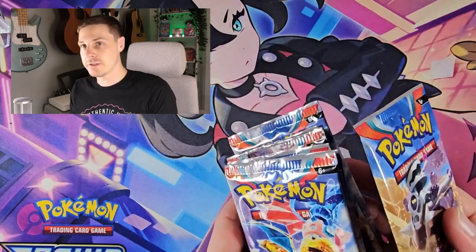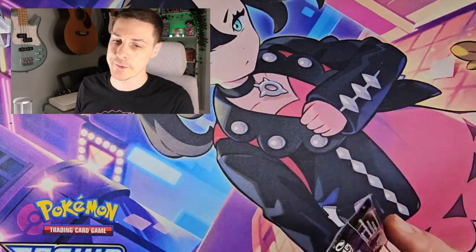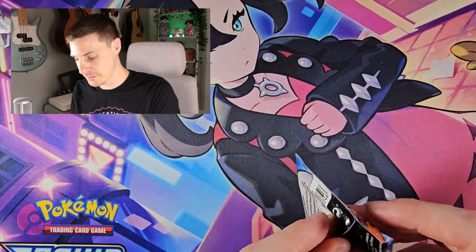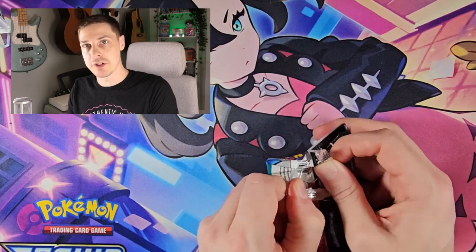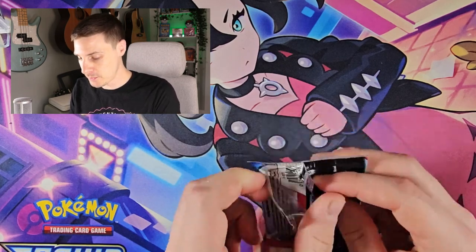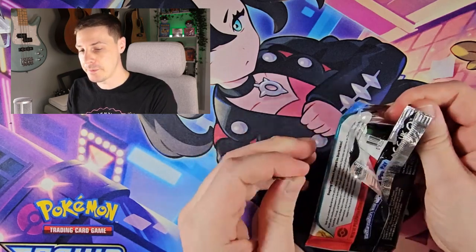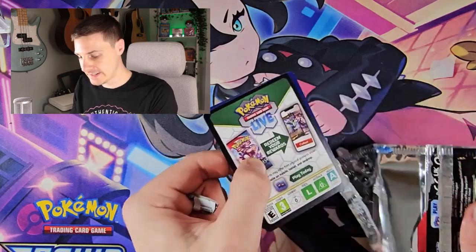Let's go snag yourself a little Charmander. I'm hoping to get a few of those from Stellar Crown because they look awesome. The Bulbasaur looks awesome — Bulbasaur is my guy. Which one are you liking the look of? It's nice to have like a triple set finishing off like a little mini set there.